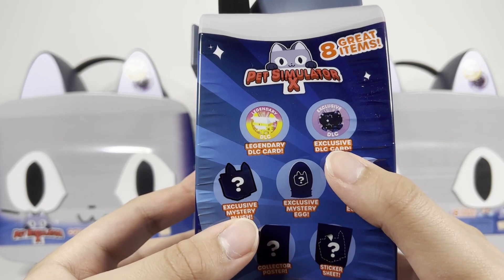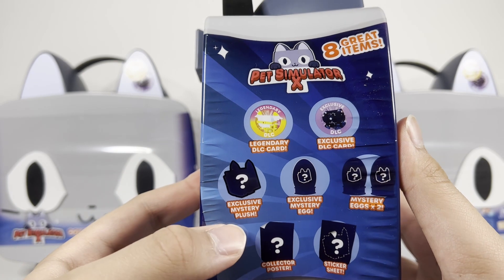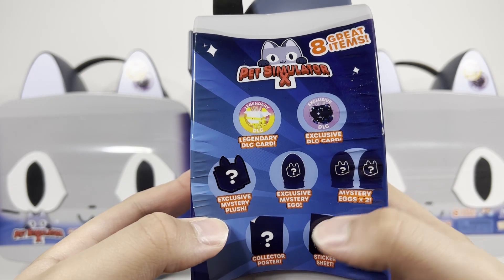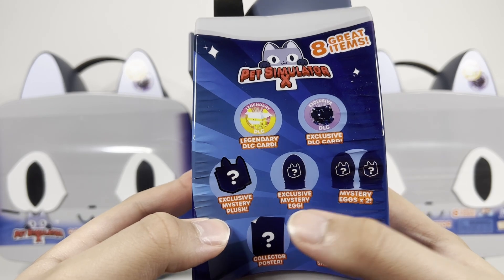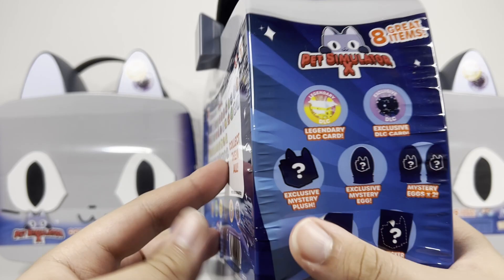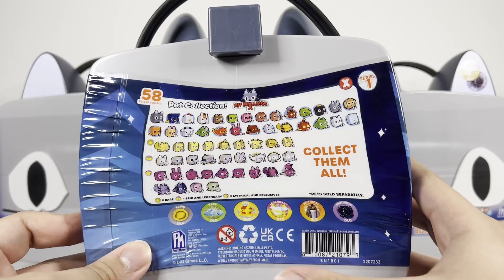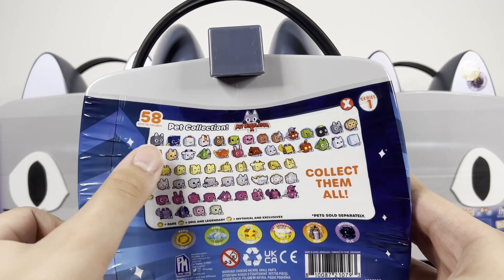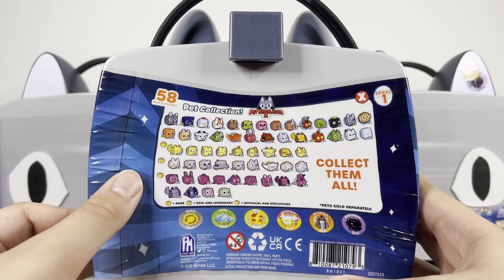Inside it tells you eight great items: exclusive DLC code — it says COD — legendary COD, exclusive mystery plush, mystery egg, two mystery eggs. You also get a collector poster and sticker sheet. In the back it tells you all the different codes you get and tells you the whole checklist for the mystery eggs — 58 to collect.